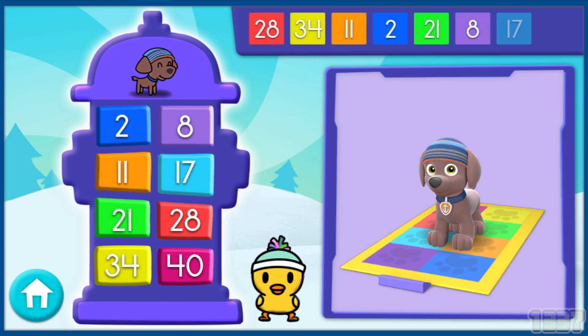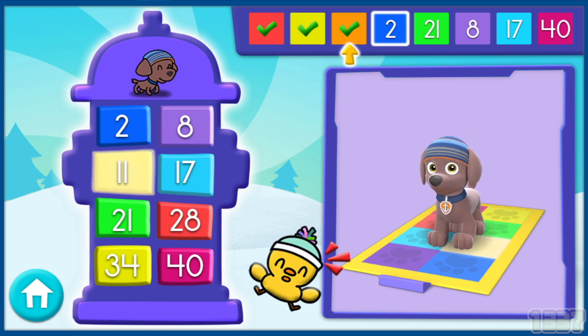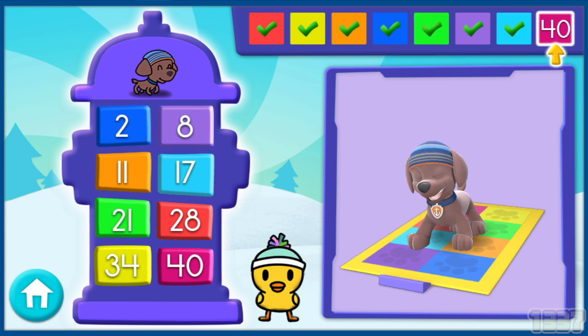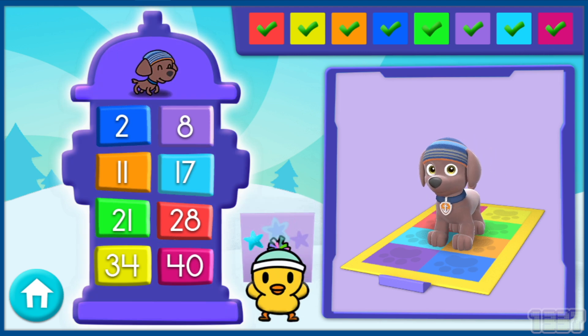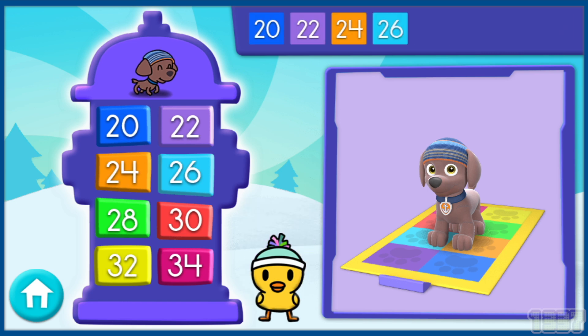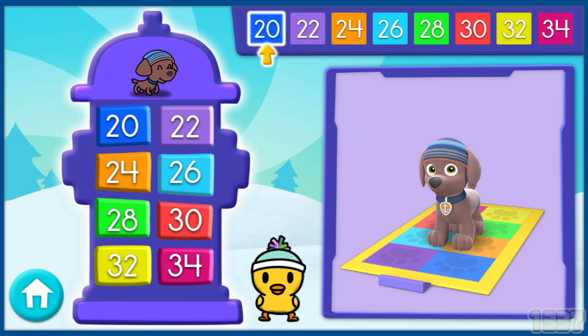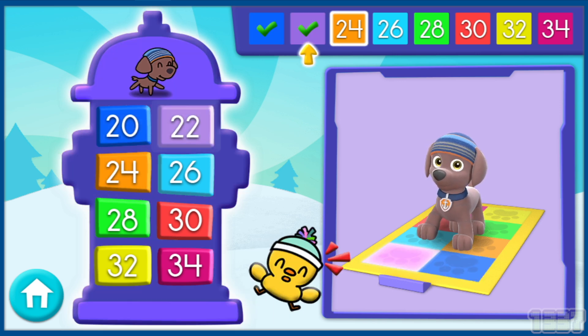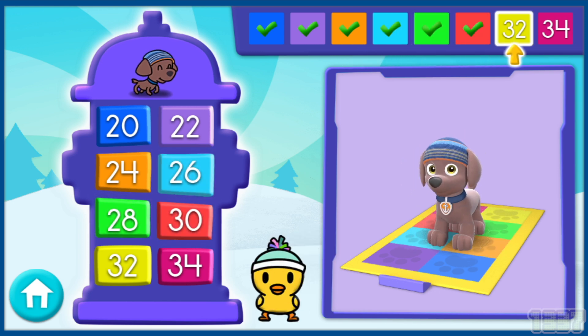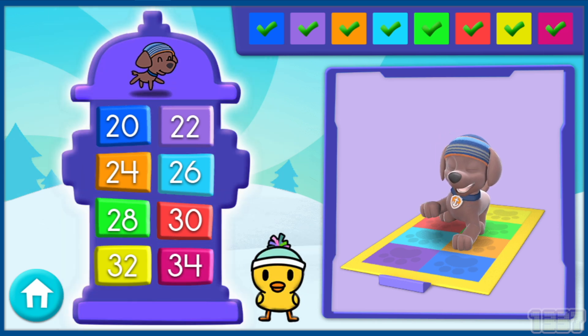Here comes the next set of numbers! 28, 34, 11, 2, 21, 8, 17, 40! Awesome! You got a snow star! Great job! Here comes the last set of numbers! 20, 22, 24, 26, 28, 30, 32, 34! That's right!